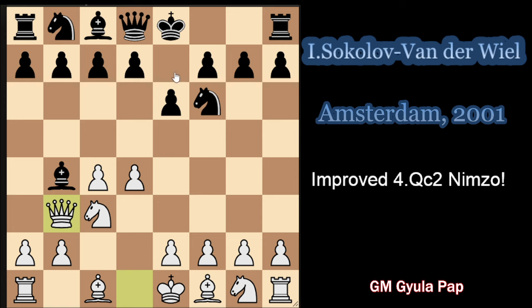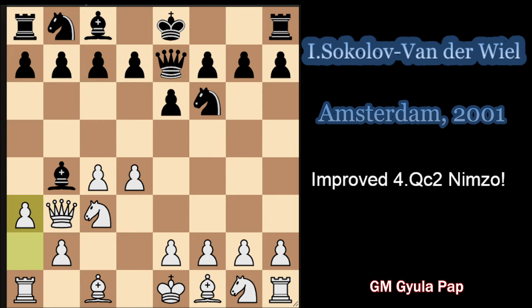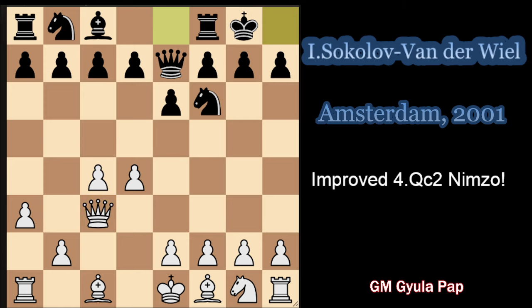So if black wants to play with this Qe7 way, then Qb3 is the even more logical move than in this position, because now Qe7 is really not protecting anything - it just tries to prepare e5. So here it protects the bishop, white plays a3, takes, now the queen takes from b3, short castle, Bg5, d6. With this move order, black did not have the chance to get into the b6, Bb7 variations.